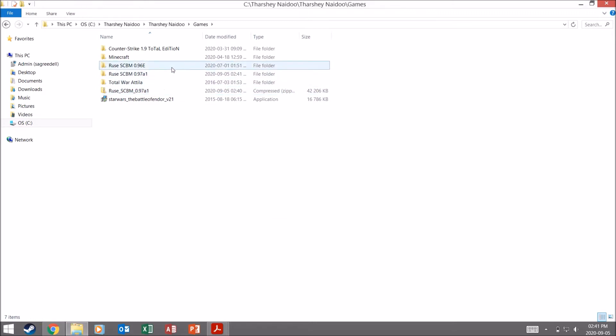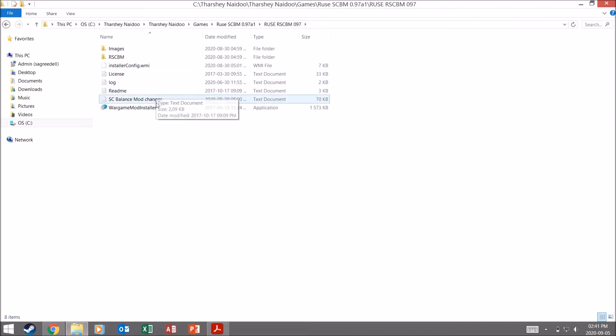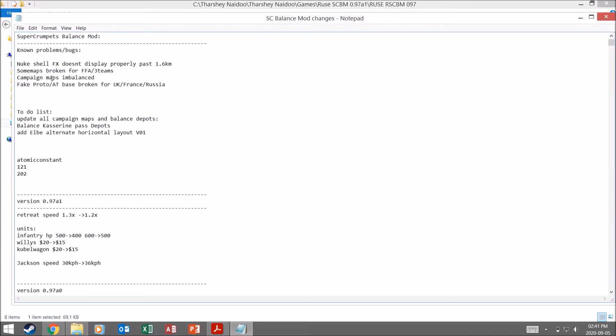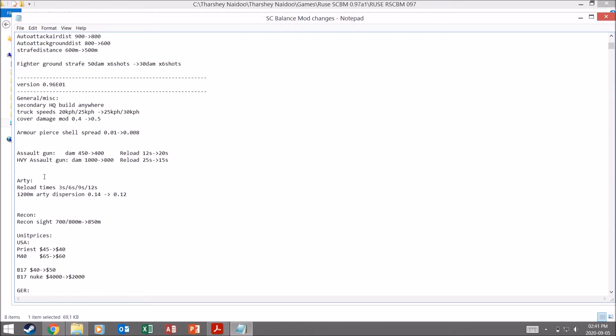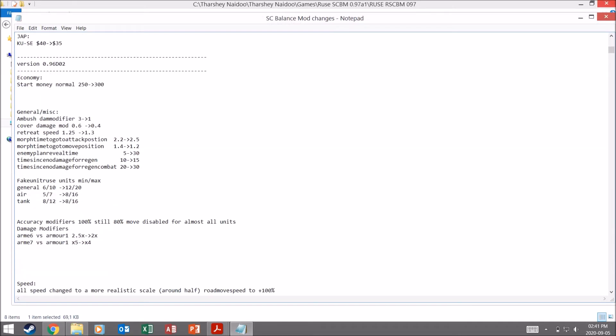Let's wait for that to finish. Now I can go over here, double click, go in here — and basically this is all you have to do. Don't worry, your original game files, the vanilla files, you'll be able to reinstall them at any time. This is just the balance changes. There are some known bugs listed here, and the to-do list is to update all campaign maps and balance the depots. Then it shows the changes to this version and all the previous versions — prices, damage, all of that stuff.